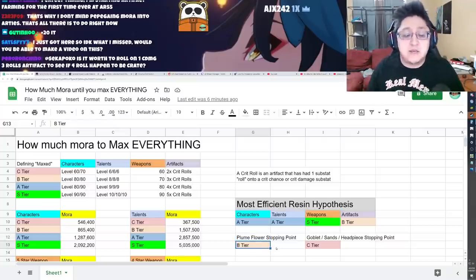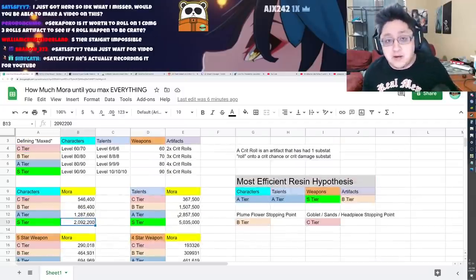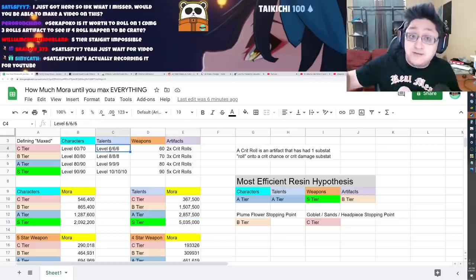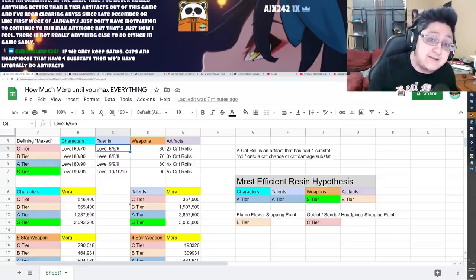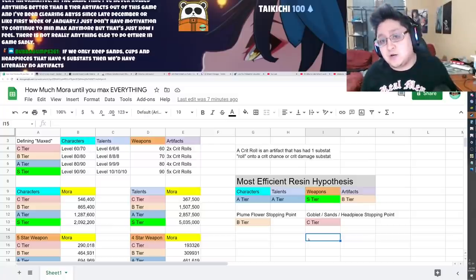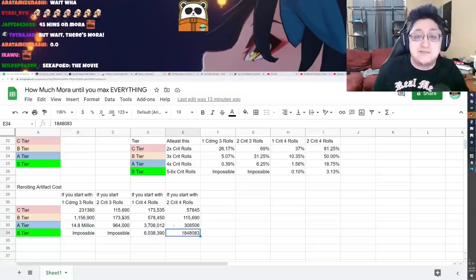The stopping point for most characters is B and C tier artifacts. When you go past that point, look at the overall Mora cost per artifact piece versus what you'd be spending on talents and level-ups. There's a break point where upgrading all three talents on a character becomes so much better than grinding artifacts. Once your talents are upgraded on support and main DPS characters, then go back to artifact grinding. Remember: each character needs five artifacts, so multiply all these numbers by five per character.